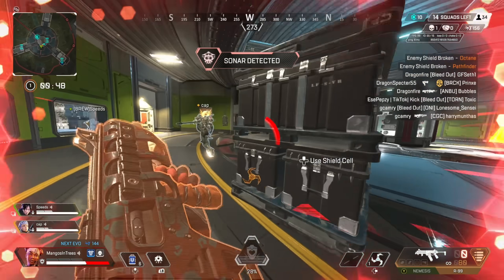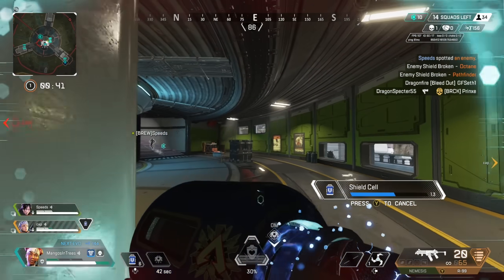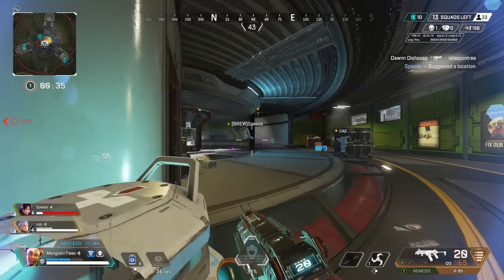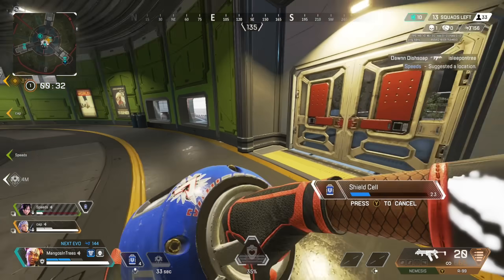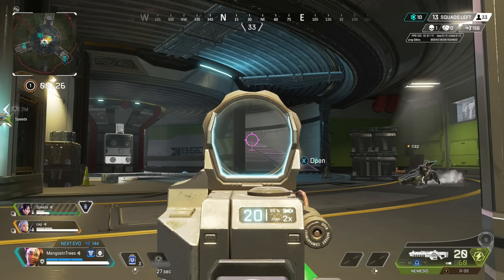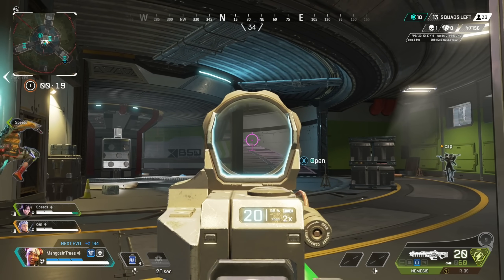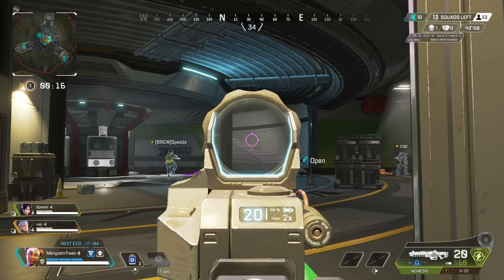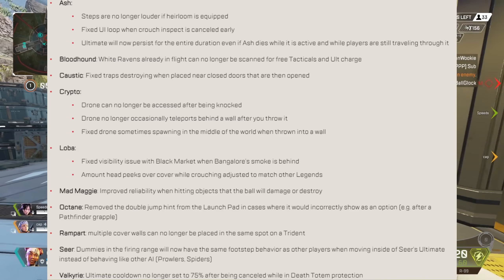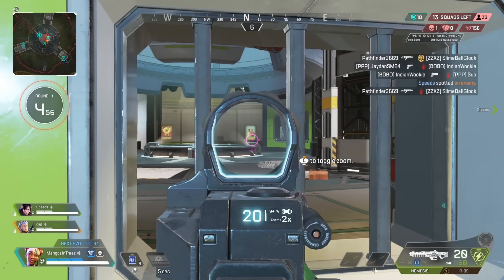For Loba, they fixed the amount of head peek over cover while crouching, adjusted to match other legends — she had a bug where much more of her body was visible than intended. For Mad Maggie, they improved the reliability of her wrecking ball hitting objects it should damage or destroy, hopefully making it less likely to randomly bounce and stun Maggie or teammates. For Wraith, they fixed her ultimate being usable while ziplining. Full patch notes are linked in the description.